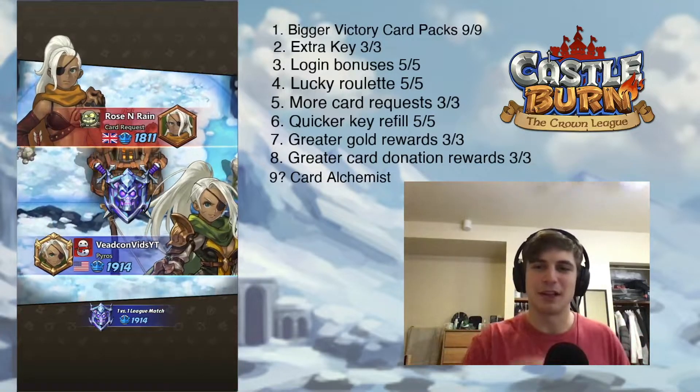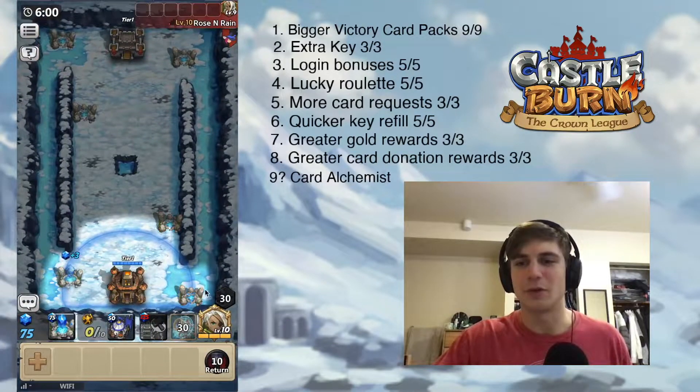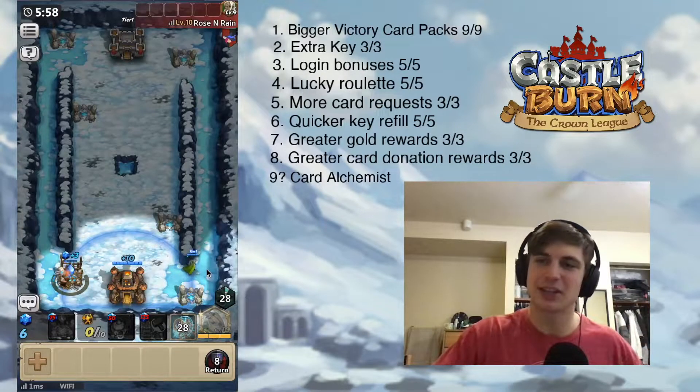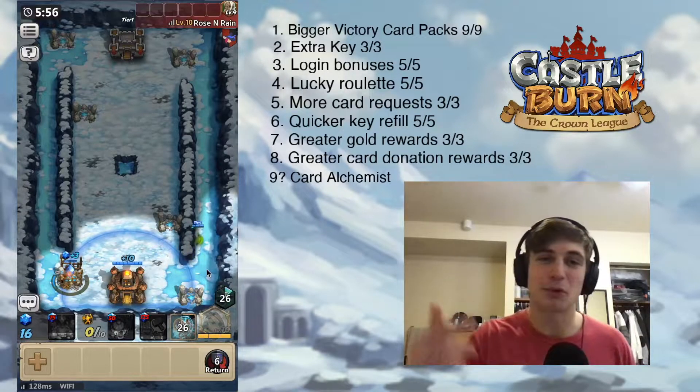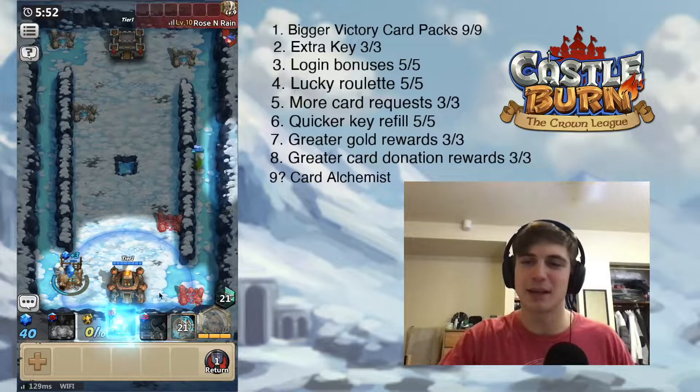Our first opponent is found — 1,811 crowns. We're waiting for our opponent to enter the battle. Placing our Aela. We're playing aggressive. This guy is the Bronze Aela, so he's not too great, but he's probably okay. He's still up here.